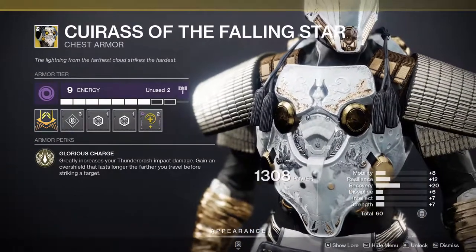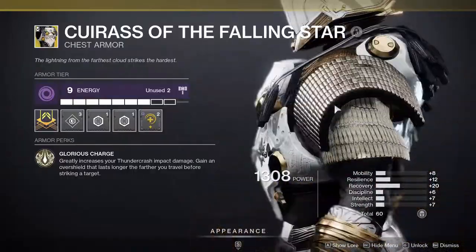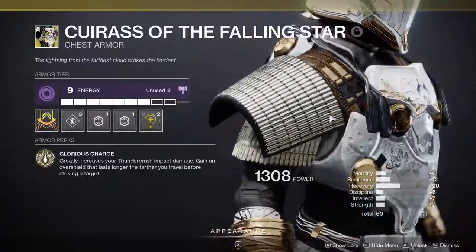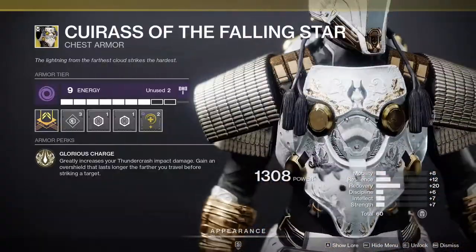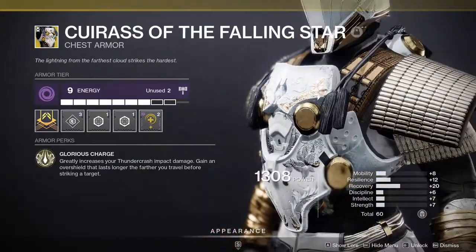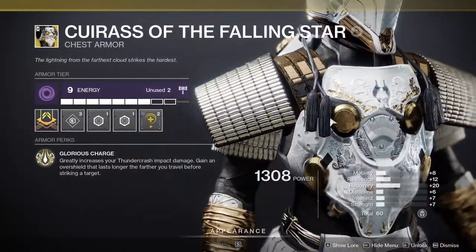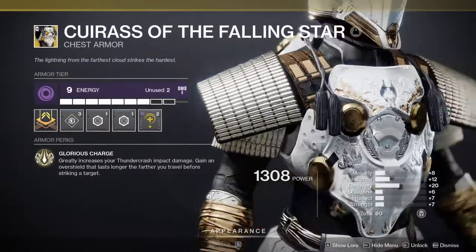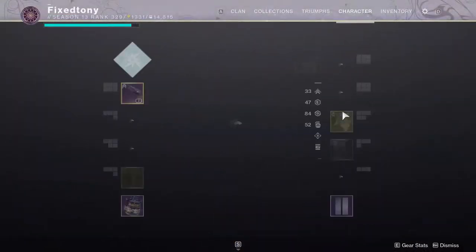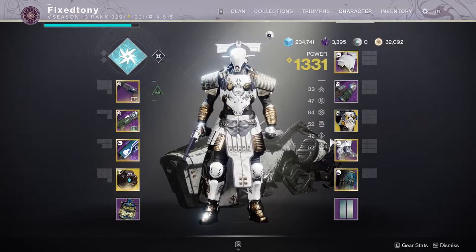The chest piece, the Curse of the Falling Star, is really good. It's kinda dumb that Titans got this good of an exotic. I'm a little jealous, but I guess they've been wanting their middle tree Arc to be really good. This chest piece has no right to be that good.